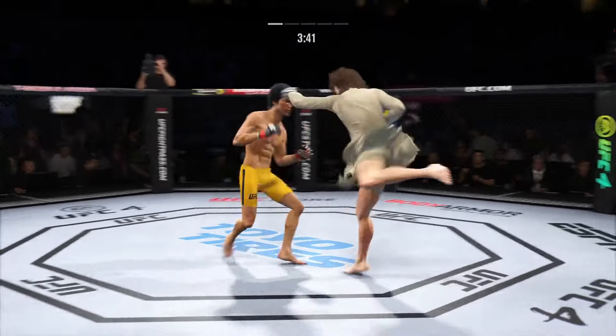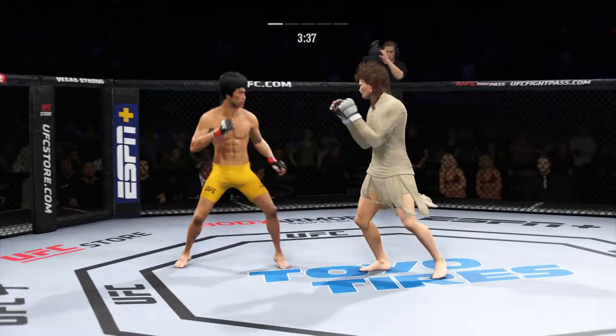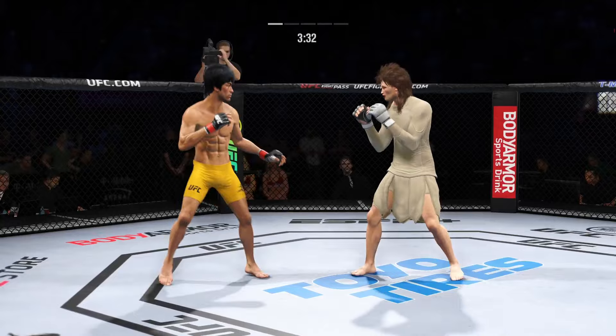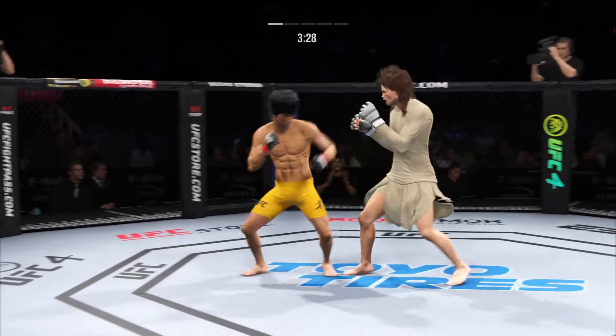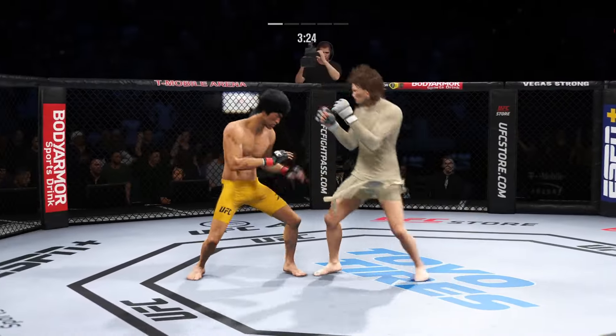Straight right hand, no good. Single collar tie now. Hands high. Lee gets caught with that punch — he's treading water now. Got to find a way to move those feet. That right hand hurt him a little bit.